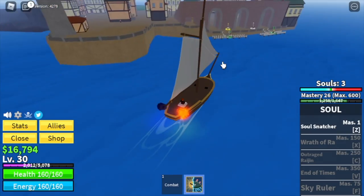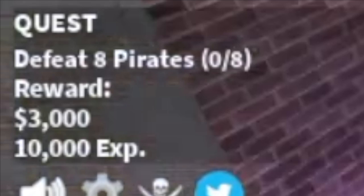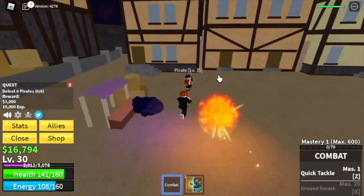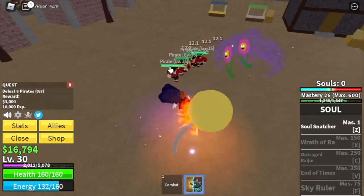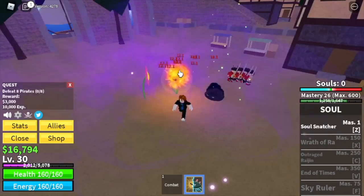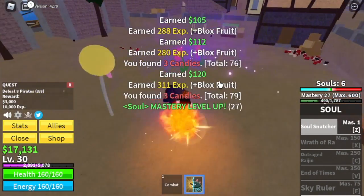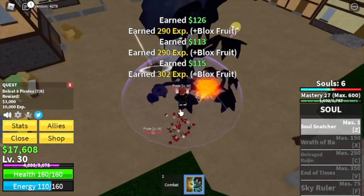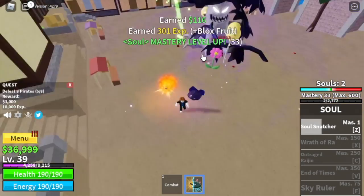The next island is the pirate village. We start with the pirates — you need to defeat eight, luring four at a time, and do it twice to level up. Summon your souls, and if you get at least two flower bodies you can defeat your mobs fast. The goal here is to reach level 40.